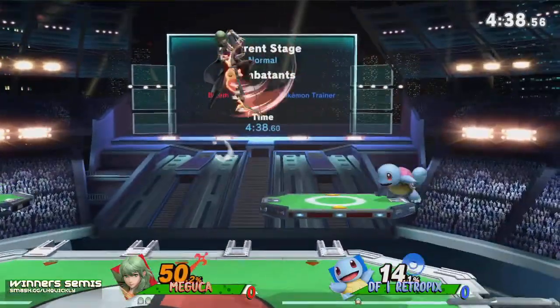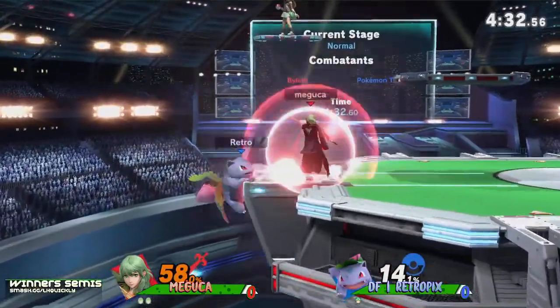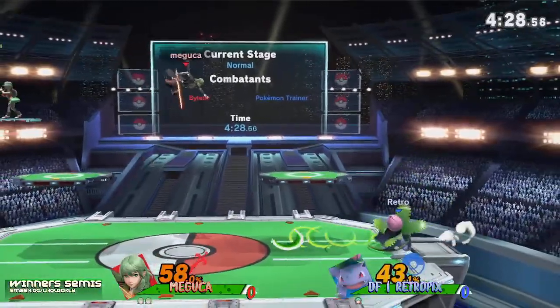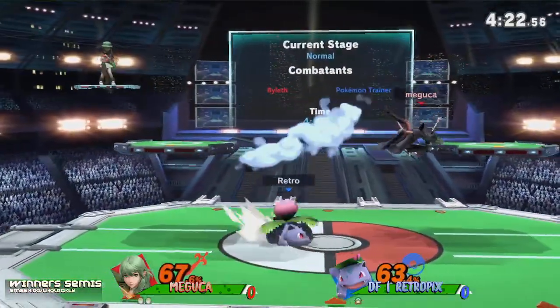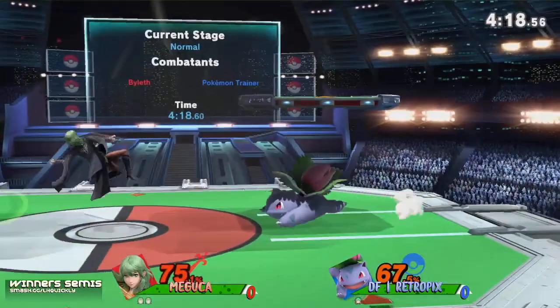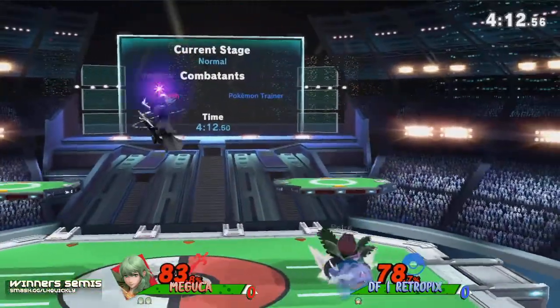Maguka right now is having no trouble dealing with Squirtle, even though Squirtle is a smaller character — something that might be more difficult for Byleth to hit. Maguka's been showing a lot of confidence, keeping Retro Picks off Squirtle and onto Ivysaur. You have to use your fair a little lower, and I like the usage of the nair instead — it's a wider hitbox with a really amazing landing hitbox. Rolling away from the down smash — you've got to be careful.